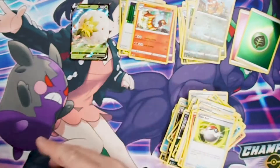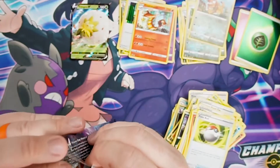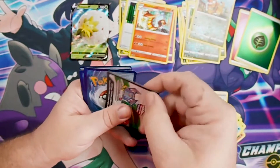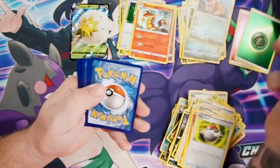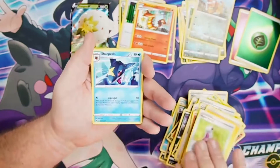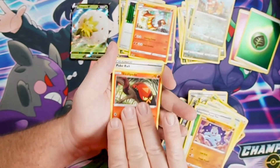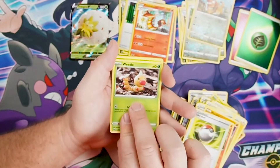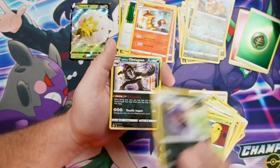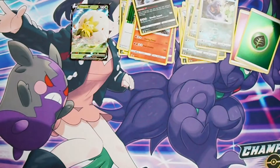Last pack — last chance to find Charizard in this ETB! Will we find him or will he remain elusive? Starting with lightning energy, Hyper Potion, Sharpedo, Suspicious Food Tin, Machop, Sizzlipede, Pokeball, Weedle, Wurmple — Arbok again as a reverse holo — and Obstagoon again as our last holo. Very cool. No Charizard, but let's recap!